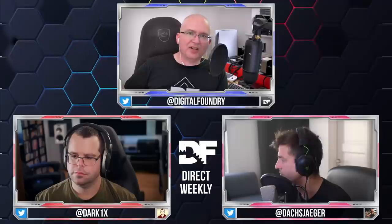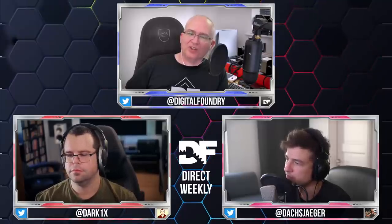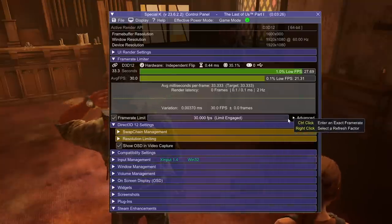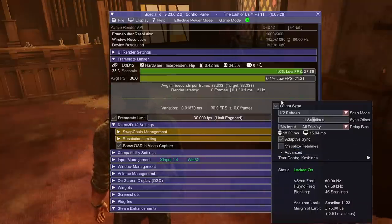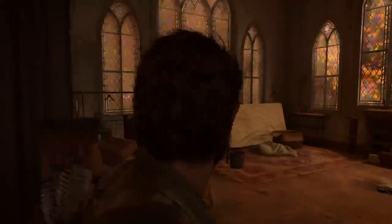Special K also has a custom v-sync-off mode which locks to a 30fps target but flips the frame buffer during the v-blank period. Typically half-rate v-sync has high latency, but this mode actually runs with v-sync off. I had limited success with the handheld's capture output due to sync issues, but it seemed to work on the primary display. I'm going to do a bit of capture here on an AMD GPU on a desktop system, hooked up directly to a capture device, testing that adaptive v-sync-off approach.